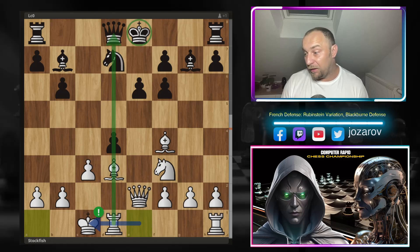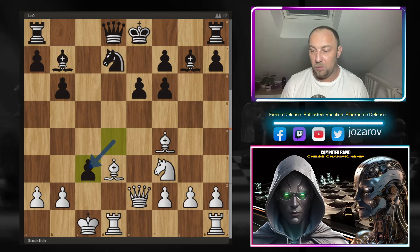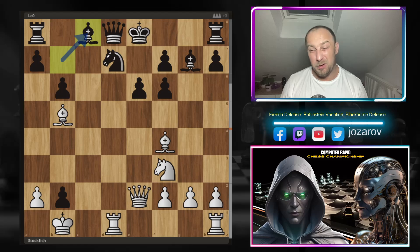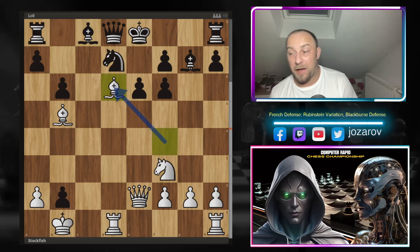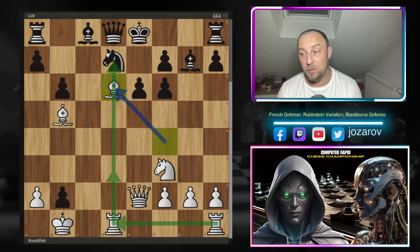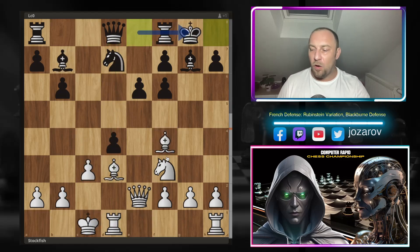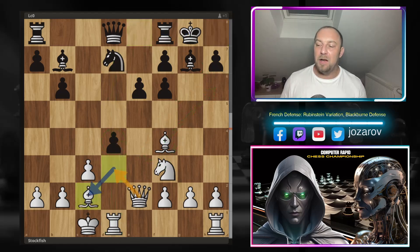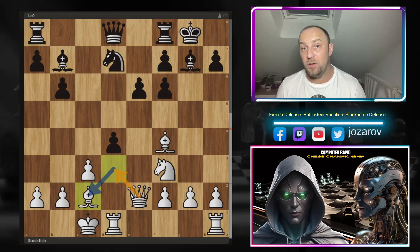Stockfish is the sharpest attacker — basically saying 'show me what you got,' because there's already tension on the d-file and Black's king is very weak. Leela tries kingside castling. Even if Black tries d-takes-c3 to grab queenside pawns and endanger White's king on c1, it doesn't work because of bishop to b5. After bishop to c8 very passively, and then bishop to d6, the king is stuck and White will double rooks on the d-file. After queenside castling, Stockfish doesn't even take the pawn on d4.